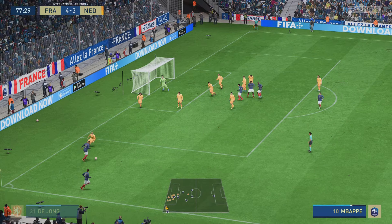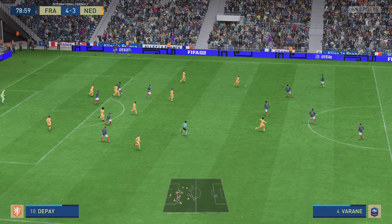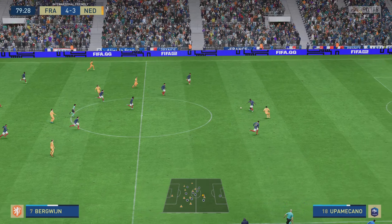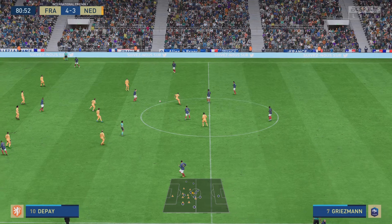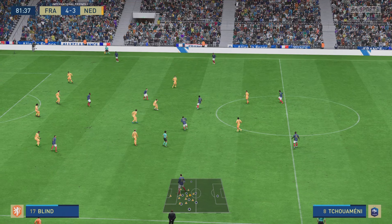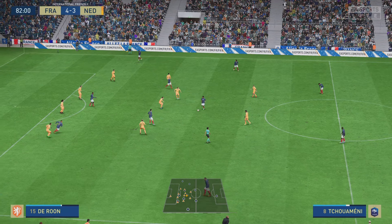And taken short. Upamecano — oh, he looks threatening. Rabiot, and foiled by Van Dijk. And in the perfect position to read it. 10 minutes left for play. Chouameni — good move in the making from France, and the advantage accrues to the attacking side. This could finish it.